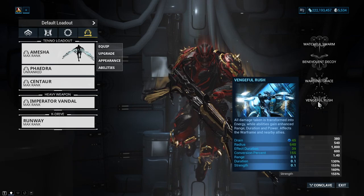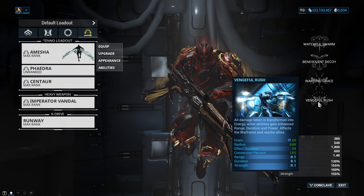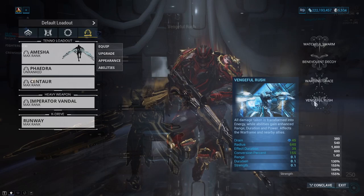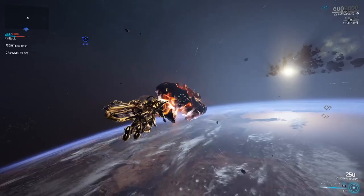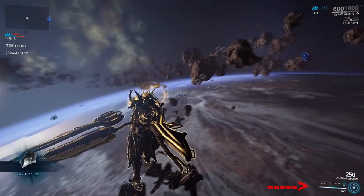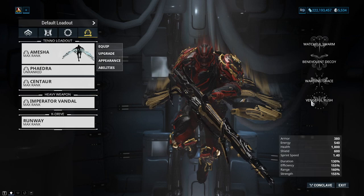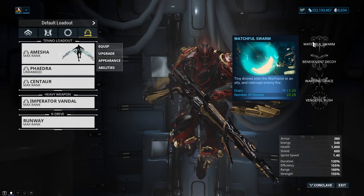Starting off with Amesha's kit: Vengeful Rush is a really good ability. It will make you invulnerable, and every time you take incoming damage it will convert it over towards Warframe or Arc Wing energy, allowing you to use the rest of your abilities with ease. You can hit asteroids — there's normally an orange asteroid you can just keep ramming into — or you can take incoming fire; either works just fine.